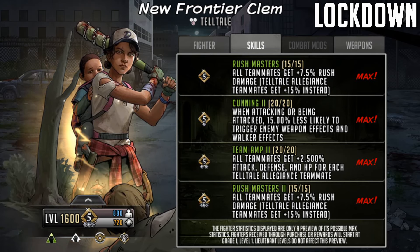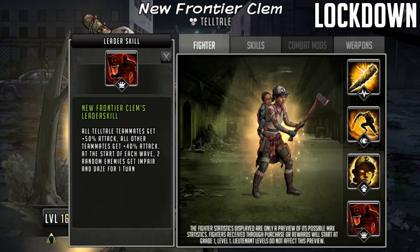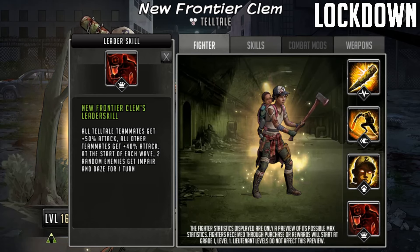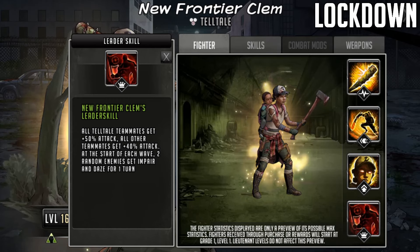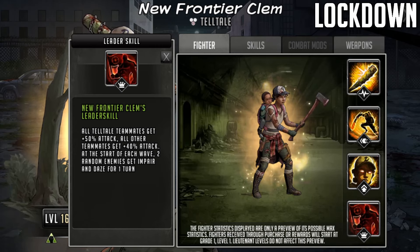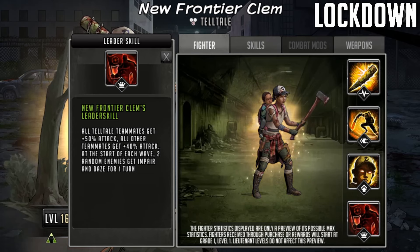Now a New Frontier Clem is a leader and she can be used in that leader slot for the Telltale roadmaps and for war. Her leader skill is: all Telltale teammates get 50% attack, all other teammates get 40% attack. At the start of each wave, two random enemies get impaired and dazed for one turn. Pretty straightforward - Telltale characters are going to get a nice 50% boost, other teammates are going to get 40%. This is kind of standard - we have seen this in the past, even way back to New World Order where Traders was exactly the same: NWO got 50% and everyone else got 40%.